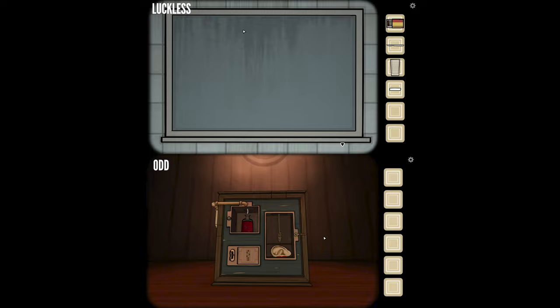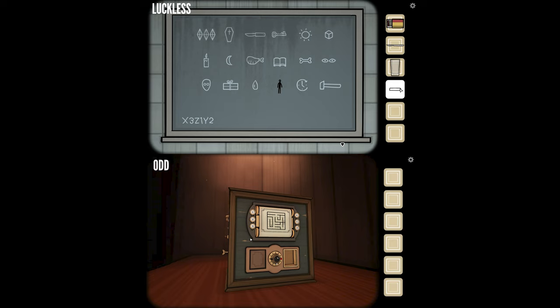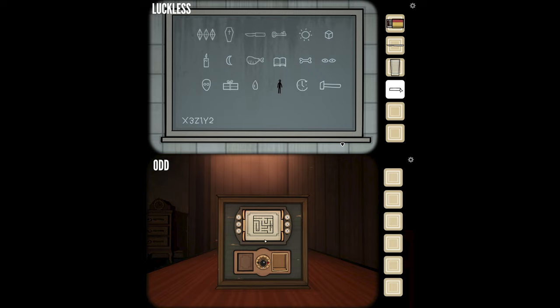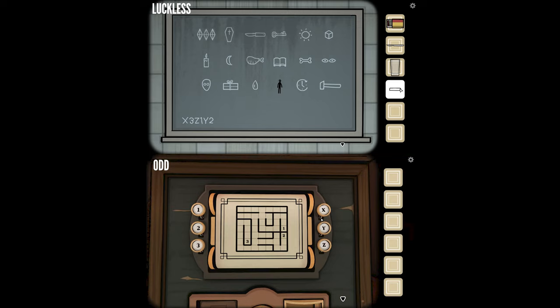There's a mirror — wait, it's a blackboard! It's not a mirror, it's a blackboard. Okay, we're back on track. So I've got a bunch of symbols arranged in a grid. Is it a seven by seven grid by chance? No, it's six by three. But there's a code: X3, Z1, Y2. Okay, so apparently I'm ahead with that clue in my room — this is probably going to unlock that other thing that will be the maze.